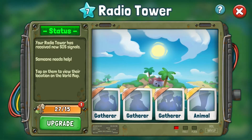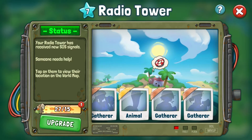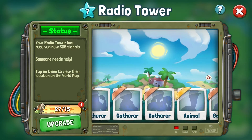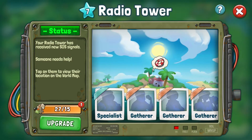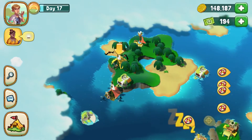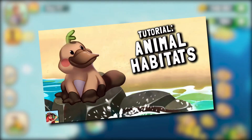In the radio tower, you will receive SOS signals from gatherers and specialists who can help you gather or produce all kinds of resources and products. It's even possible to find cute animals that will help you get special resources. For more information on these habitat animals, check out the dedicated video tutorial on our channel.